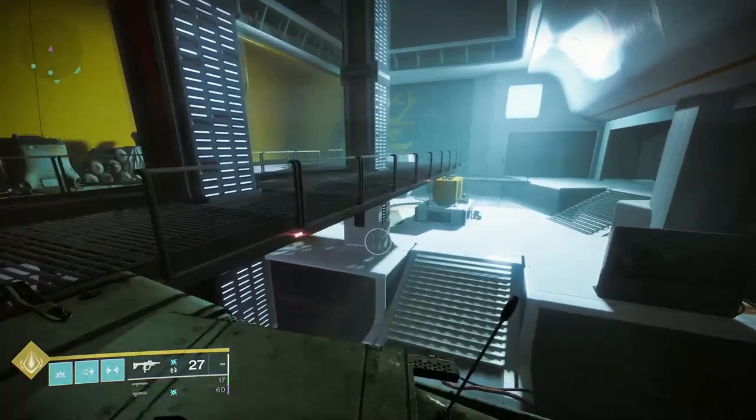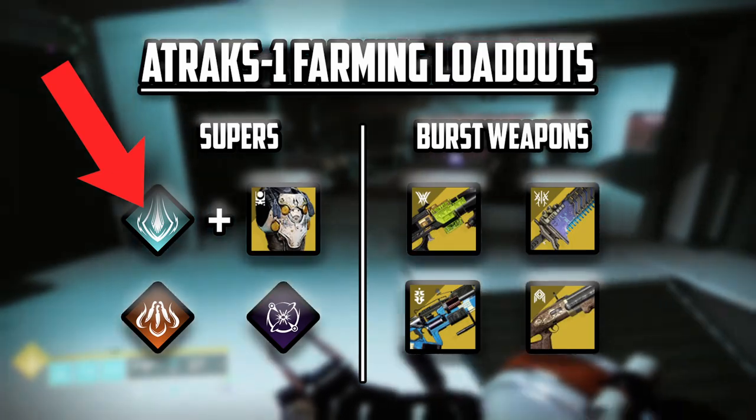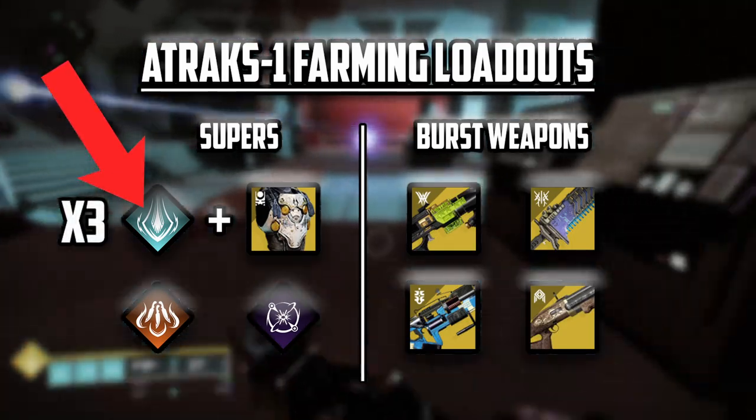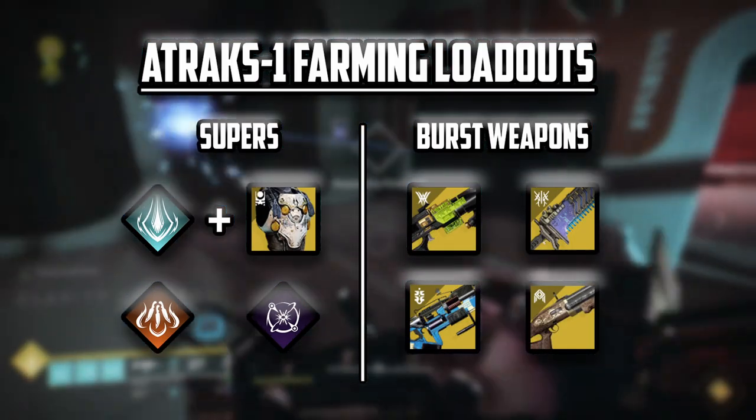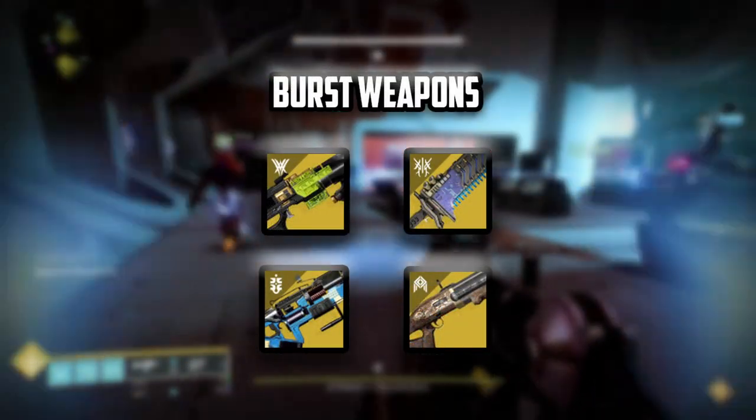The real secret sauce of this farm is almost entirely done with your team composition and loadouts. I would recommend at least three Cuirass of the Falling Star Thundercrash Titans with the rest of your team either on Nova Bomb or Blade Barrage. Burst weapons are very important here and you do have some options in that regard.